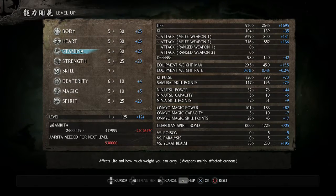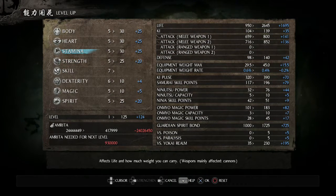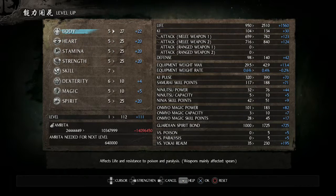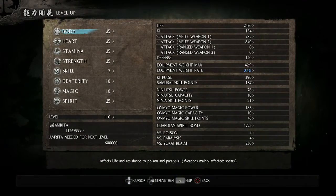If I pump all these up to 30, that gets rid of all my further levels. In case I want to put more points into dexterity or magic to use a few more tools, I'm going to take these back down to 25. That should give me a decent amount of points to play with, so this should be a good way to start the respec.